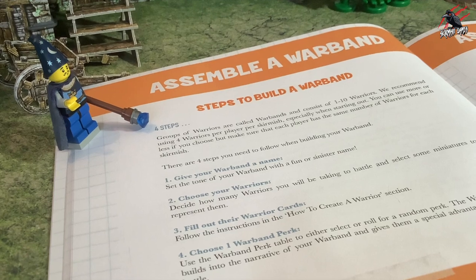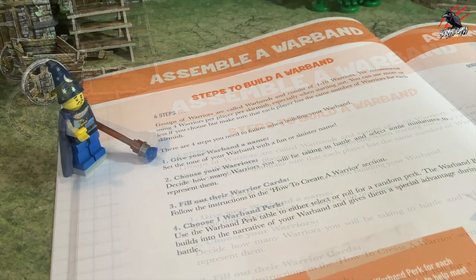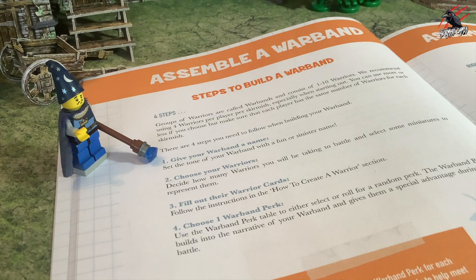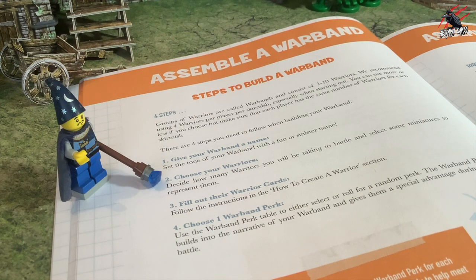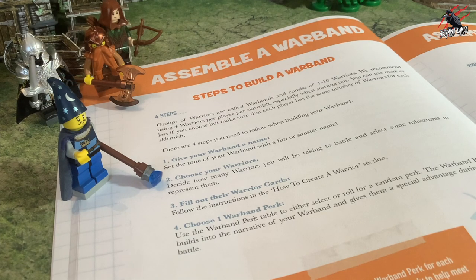There are four steps that you need to follow when creating and assembling your warband. Step one, give your warband a name — this is where you can set the tone of your warband with a fun or sinister name. Step two is where you choose your warriors; here you decide how many warriors you'll be taking into battle and then you select some miniatures that you want to use to represent them.